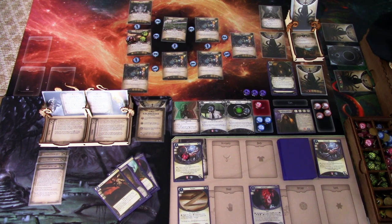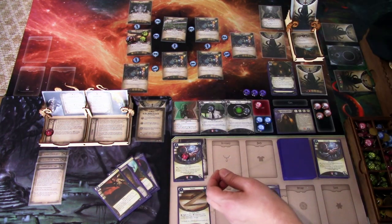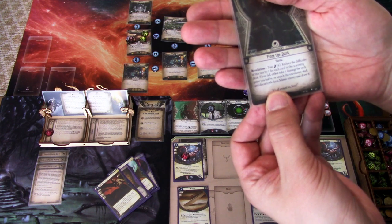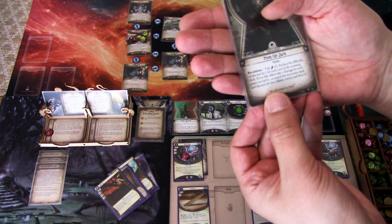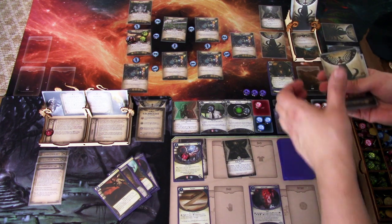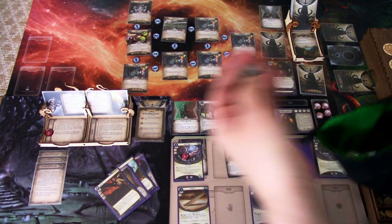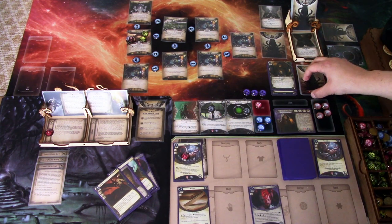Next round: we add a doom — two of three. Encounter card is From the Dark: revelation, test agility three. Reduce the difficulty by one for each card in the scanning deck. If you fail, either take one damage for each point you failed by, or search the encounter deck for a Mimic enemy and draw it. We have five cards in the scanning deck, so it is difficulty one. Testing three versus one — zero, we pass. Good thing, because we have a threat for the Mimic. But we are out of clues.